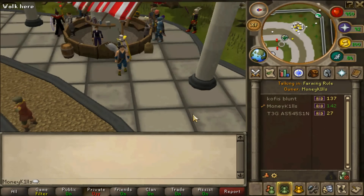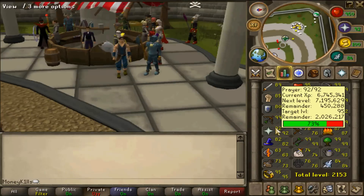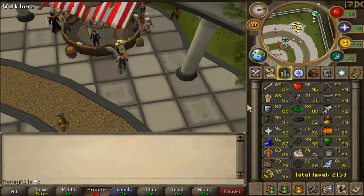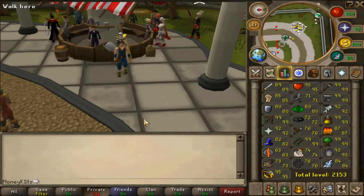Hey guys, it's me, I'm at the bank off the Grand Exchange. As I said earlier, I'm going for Overloads and Turmoil. My Prayer is already 92, so Turmoil is quite close by, but Overloads is not. I'm at 91 Herblore and I need to get 96. I already calculated that you'll need 76 million to have enough for Overloads, and that's without the double experience weekend. So I'm probably gonna wait until after the double experience weekend, then buy my supplies and get Turmoil.